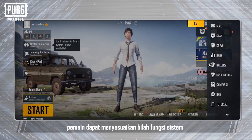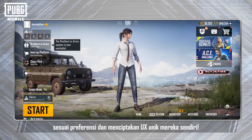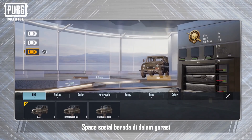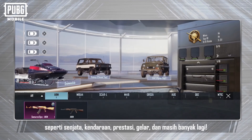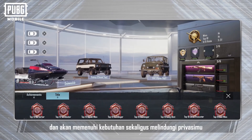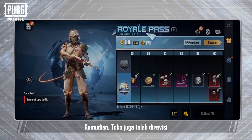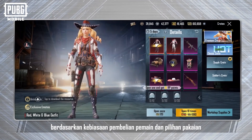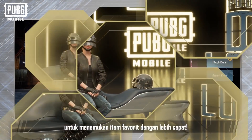Players can customize the system function bar according to their preferences and create their own unique UX. The social space is set in a garage — you can decorate it freely and add content to show off your personality, including firearms, vehicles, achievements, titles and more. The design is fully customizable and will meet your needs while also protecting your privacy. Finally, the shop has also been fully revised. It now displays customized recommendations based on each player's buying habits and clothing choices, allowing players to find their favorite items faster.